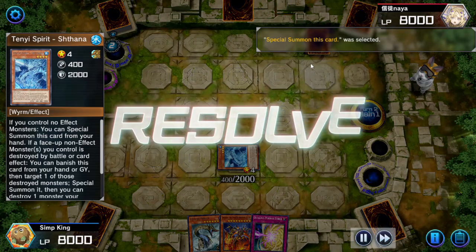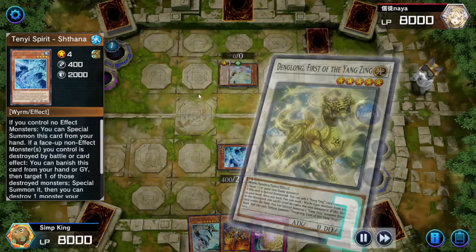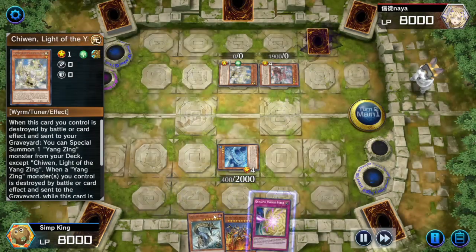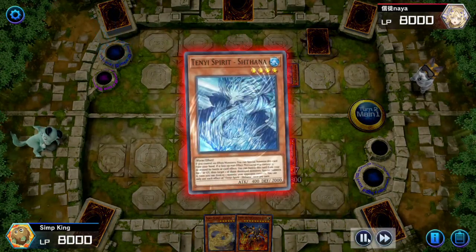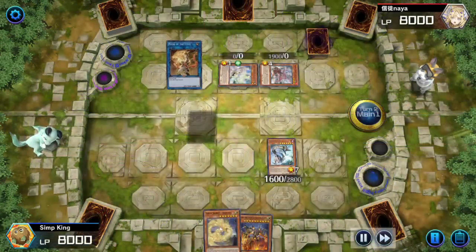The Danglung is going to activate and it's going to special summon a Yang Zing from the deck. Let's activate our Danger Nessie, get him onto the field, draw a card, and we're linking off. The reason we're doing this is because we want to use the effect of our Ashuna.